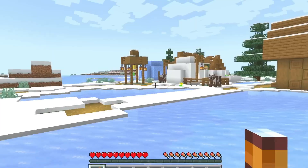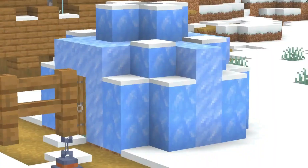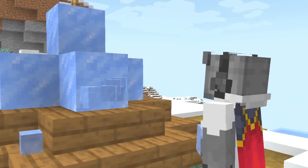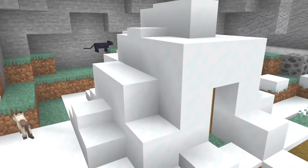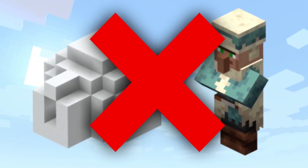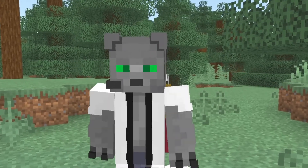Seeing the similarities between igloos, it seems convincing that snow villagers built these structures. However, there's a problem: if we analyze the igloo blocks with the secret room, we find normal ice and two small windows of ice. The villages don't use this type of ice — they only use packed ice and blue ice. So the civilization of villagers doesn't use normal ice anywhere, and the igloos look very different. Surprisingly, snow villagers are not related to the igloos.